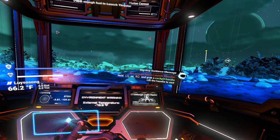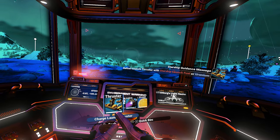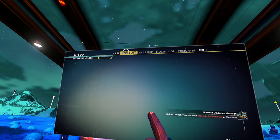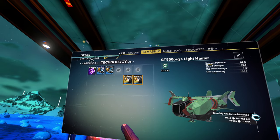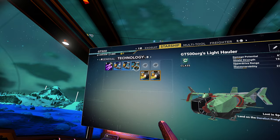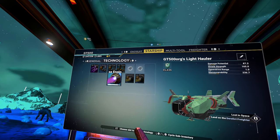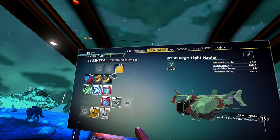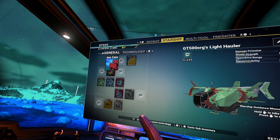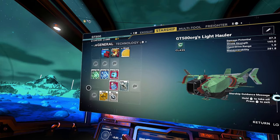Ship's not going to take off with a lot of fuel on just one button. Running low on launch fuel — can I make more? There we go. What are these four? My exocraft, which I can't call in for some reason.